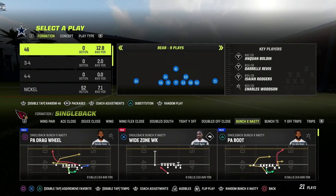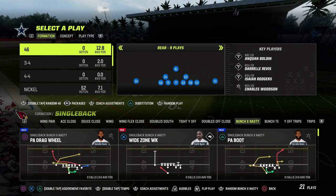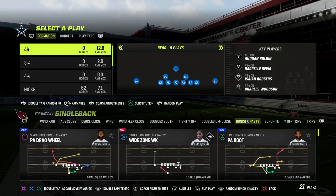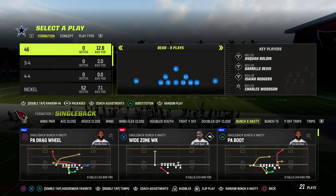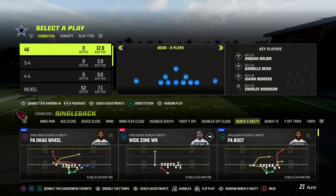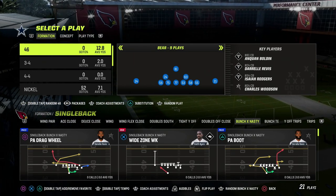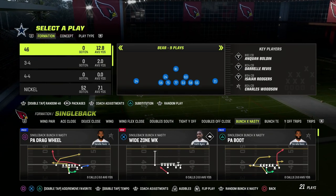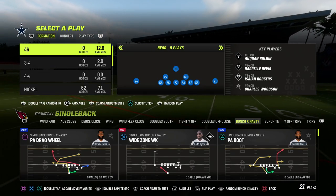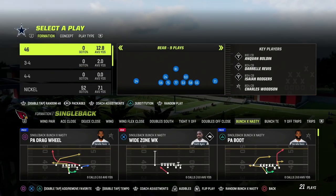Offense in Madden is really conceptual. If you want to learn the five foundational principles that every offense in Madden history has had over the last at least 10 years, you can get a free offensive ebook that will teach you those five concepts. From learning those, you can cross-apply them to literally any offense you want to create. These five concepts are foundational — you can do them out of every formation, and they serve as a measuring stick of any successful offense.